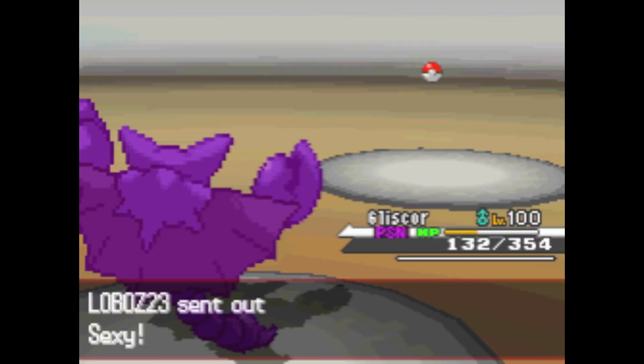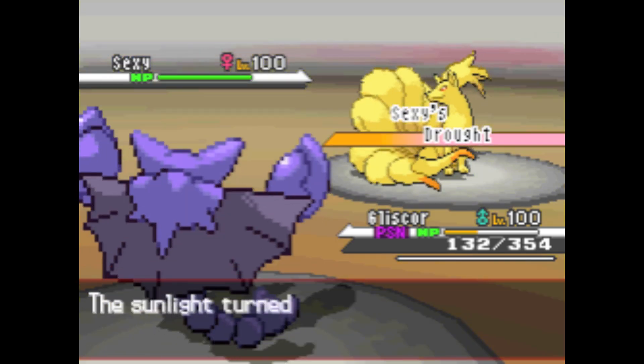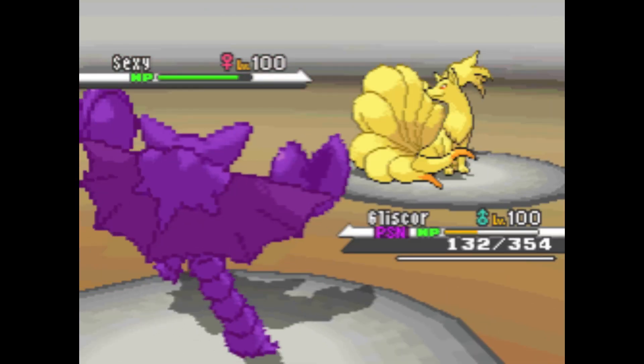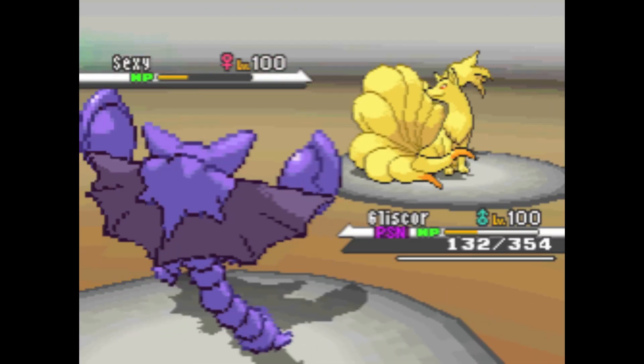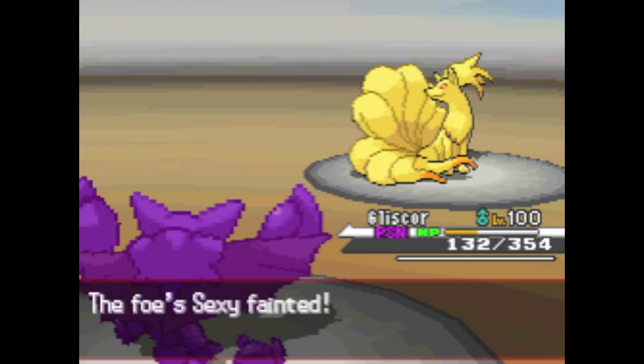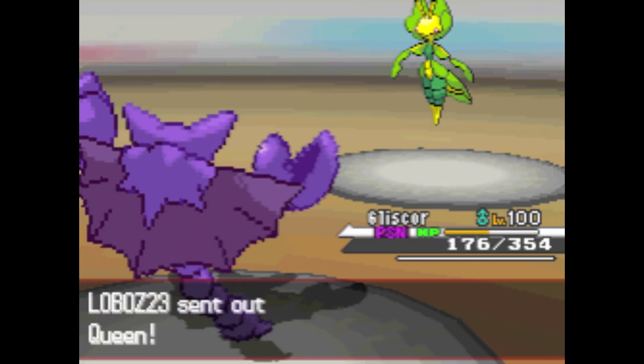He goes right ahead and sends out his Ninetales. Newsflash — my Gliscor is faster than your Ninetales. So that's gonna take down his Ninetales without question, and now the battle is pretty much done. All three are down, and it's time for Aeron to reign, to run wild, young, wild, and free.